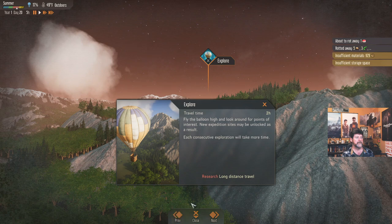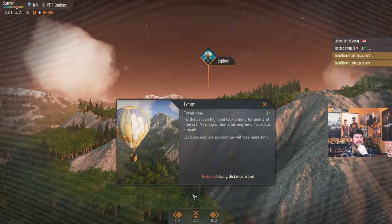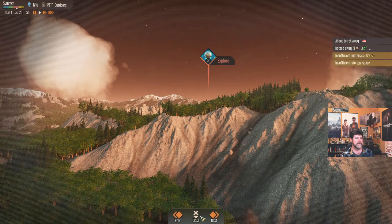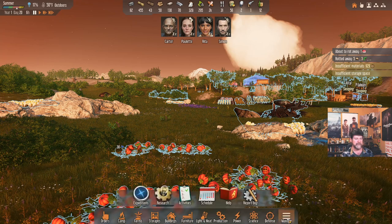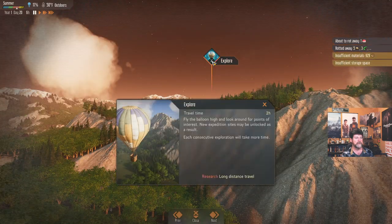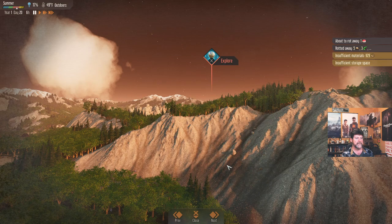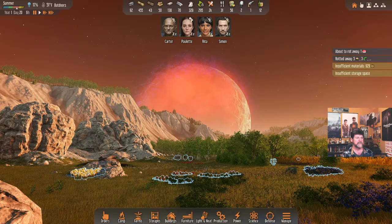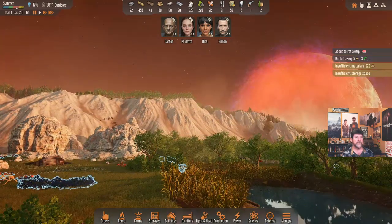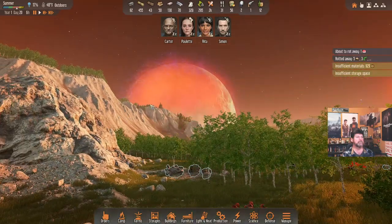Just explore — travel time, fly the balloon high and look around for points of interest. New expedition sites may be unlocked as a result. Each consecutive exploration will take more time — choose wisely. That's the only one available right now and it's not going to give us any details. Under the orders tab there's an exploration section. Did everything just get more vivid? I guess it's the sunrise reflecting off the moon — that's pretty wild. The sun is over here and I don't know what's going on there. I've not noticed that before.